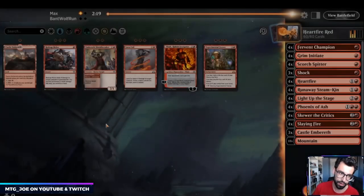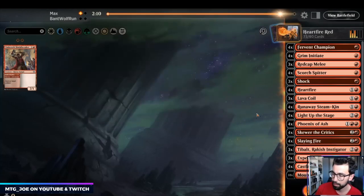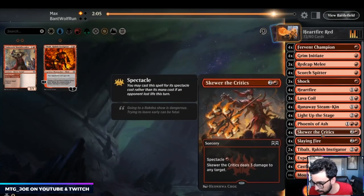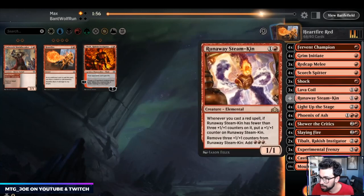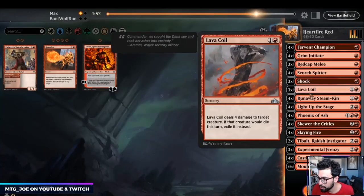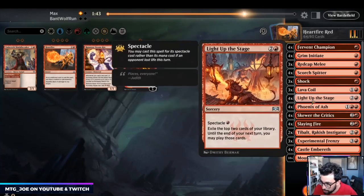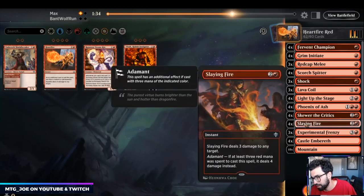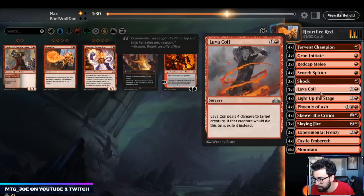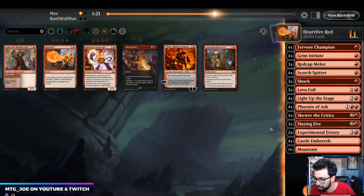So at this point we're too far behind. Ember Cleave is the mirror-breaker here it seems. Let's go Redcap Melee in, Lava Coils. I'm actually going to shift my package up a bit — Tibalt is probably too many. Heartfire is not that good in this matchup to be honest. Shocks are good, Lava Coils. I'm going to get rid of the Steam-Kins too — they're too easy to interact with. Phoenix are good because they're recursive. Shave down a Slaying Fire, just do two Frenzies. Just a ton more interaction, see how it goes.